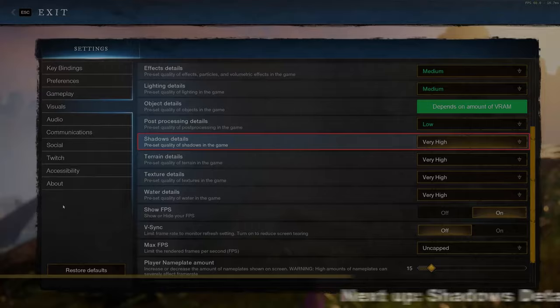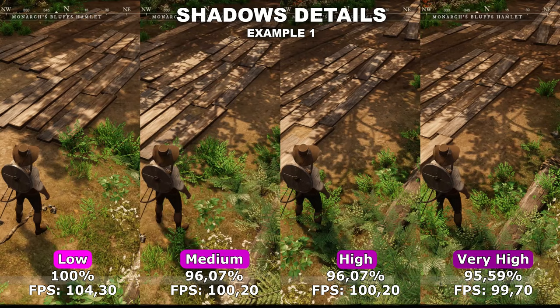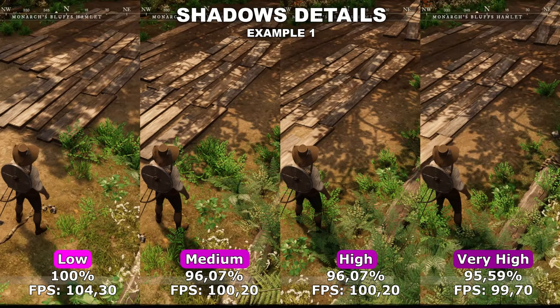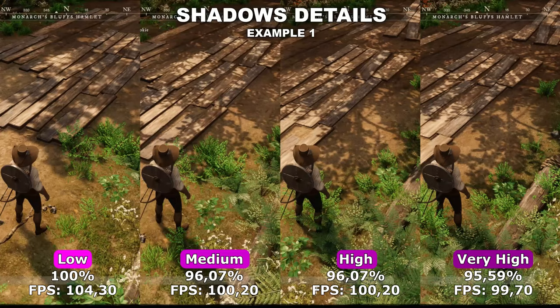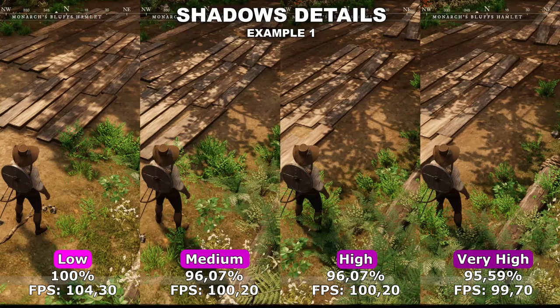Now let's take a look at the shadow details. Shadow details determines both the amount and the quality of the shadows inside the game. If we firstly look at the way it controls quality, you can see in my first example there is a clear difference between low and medium. After we hit medium, there doesn't seem to be any difference between medium, high and very high, and that is also shown in the performance difference, where we don't actually lose any more performance going from medium up to very high.